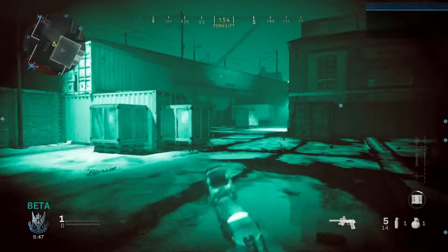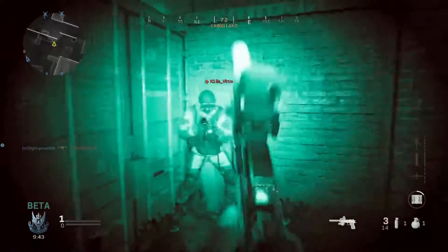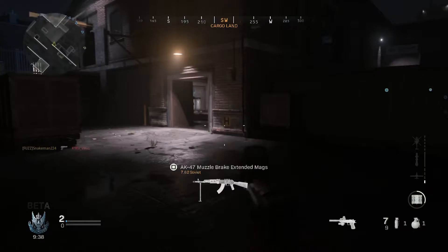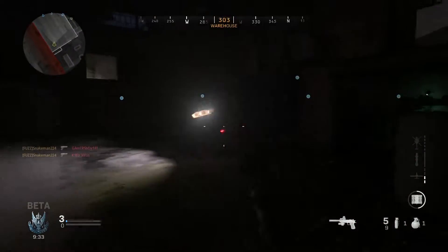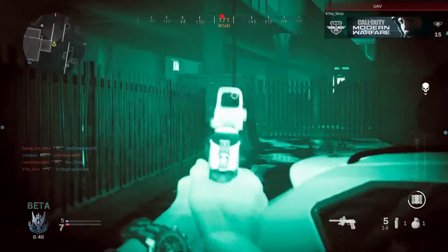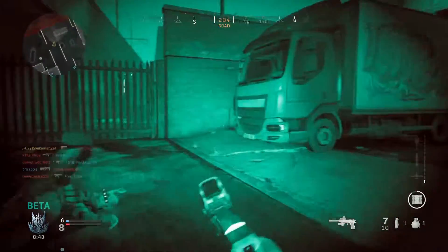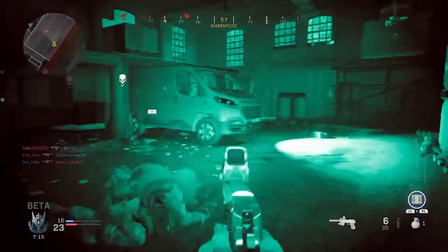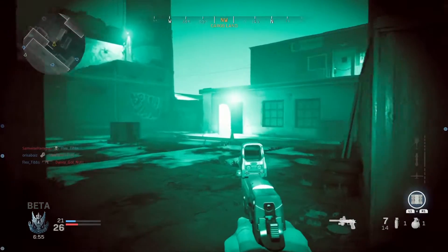Another new mode released during the beta is night maps — these are the standard team deathmatch games but played at night with the use of night vision goggles. What's awesome about this gun is that at night it grants the user plus two dexterity and plus one strength, so these perks are gonna help you a lot when climbing up on things and shooting down on enemies. It's actually been known to be called the 'angry koala' when played on night maps, due to its nocturnal nature and increased strength when the full moon is up.